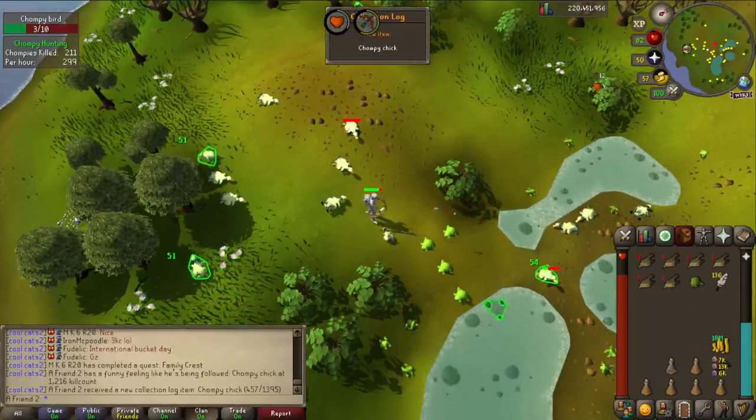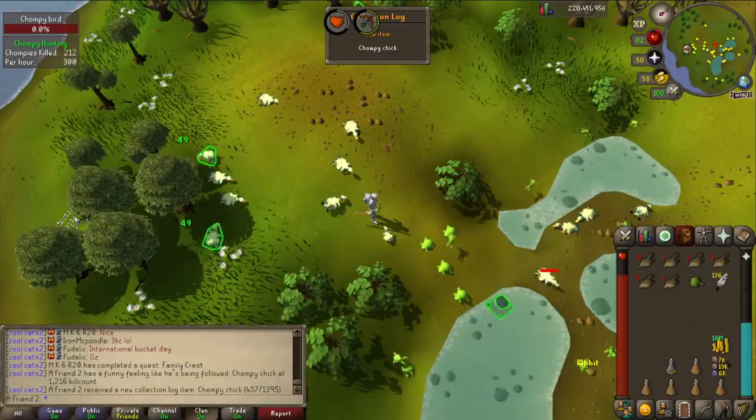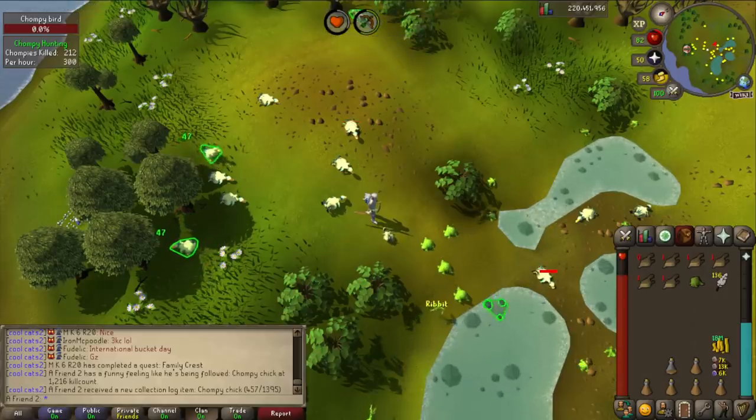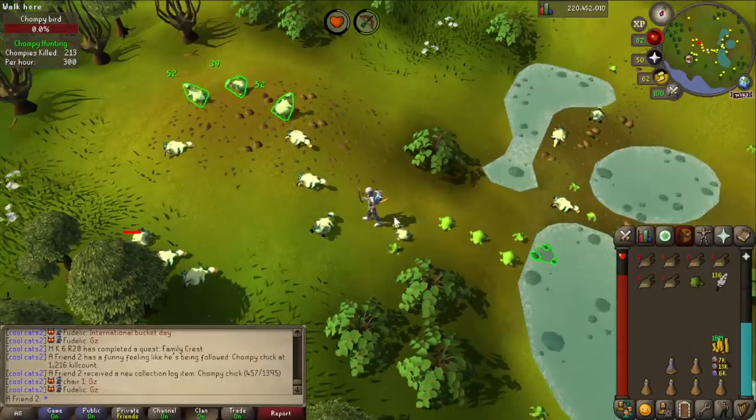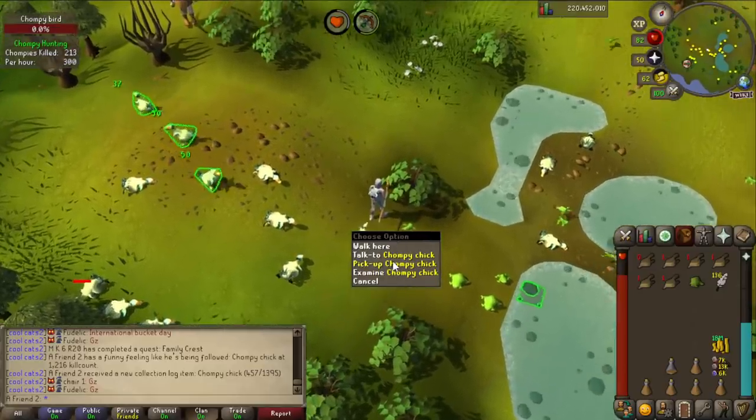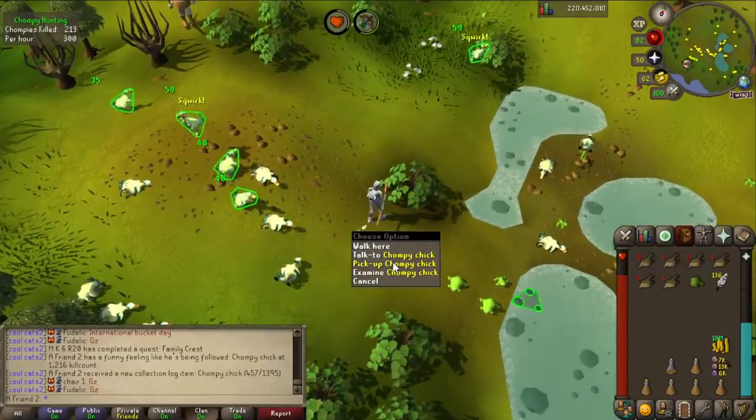That's Chompy Chick at 1,216 KC. There we go. Done. It was going very well — 300 kills an hour. This could definitely be completed even today if I wanted to do this, but we're not gonna do this.